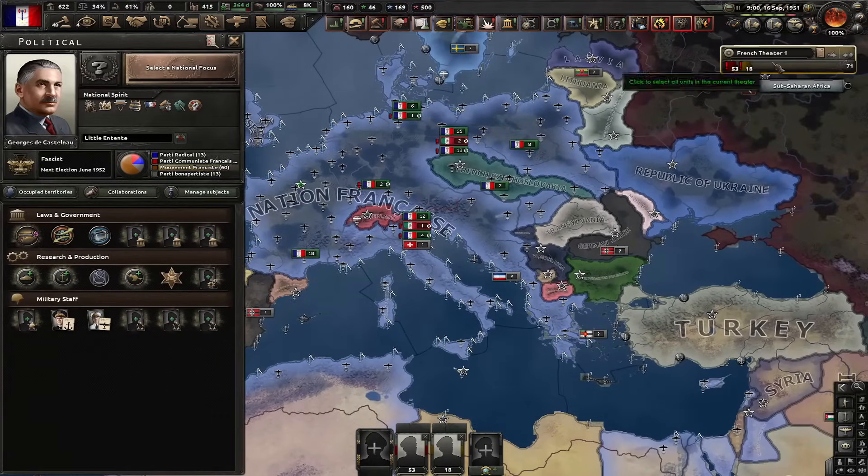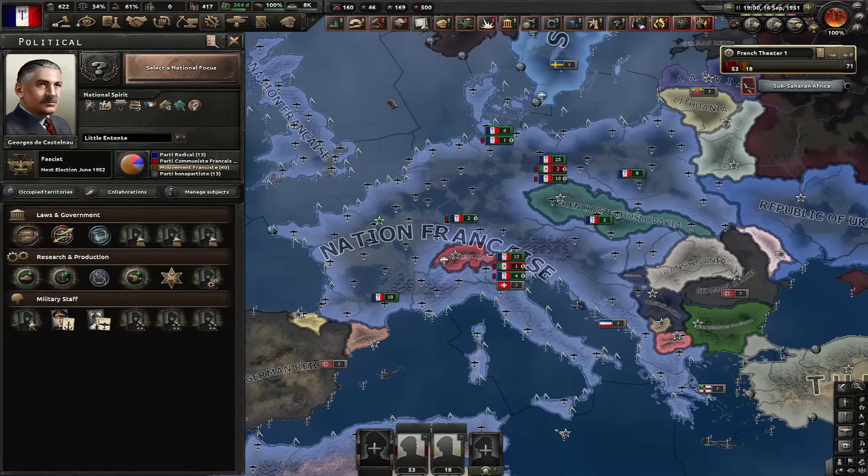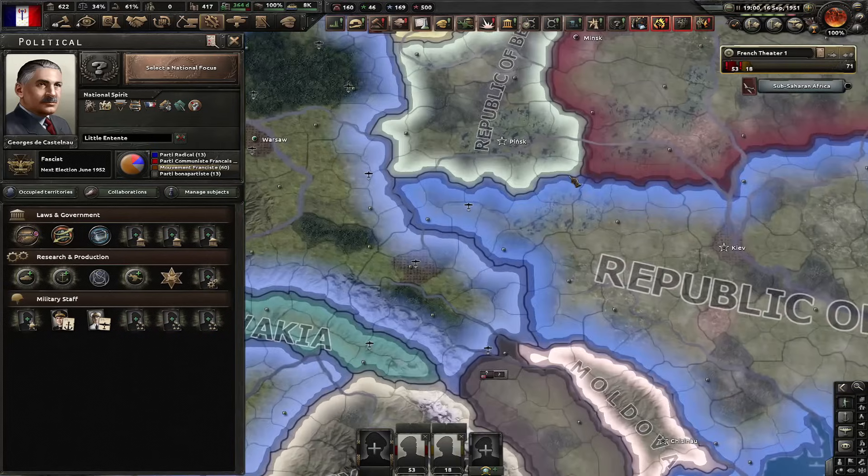We got the Little Entente. We're the faction leader. We control all German cores. It's here — the final achievement is unlocked. I hope you enjoyed this video guys. If you did, like, share, and subscribe. Comment if you got any ideas for challenges, preferably a little bit less exhausting. See you in the next video guys.